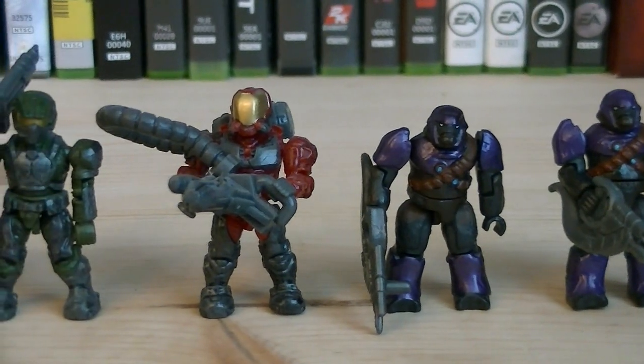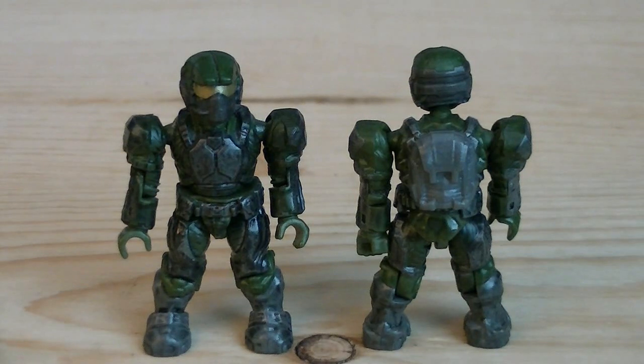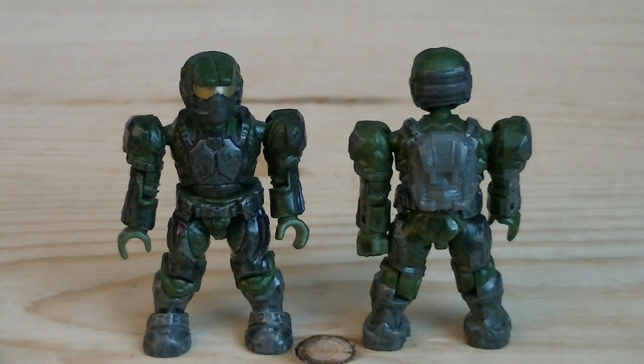Included with the set is two purple brutes, a red flame marine, and two green marines. Up first is the two green marines, which are painted in dark grey, green, and gold for their visors. Both of them do have peg holes on the back of their torsos, with grey removable backpacks.